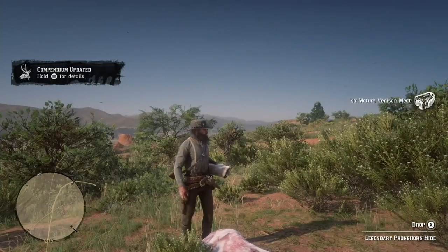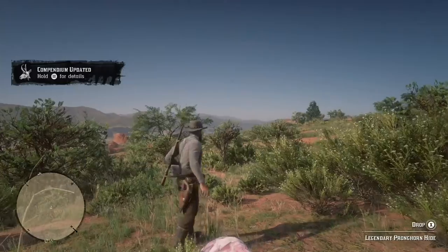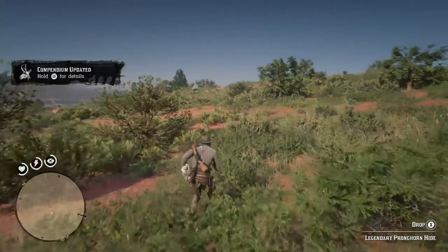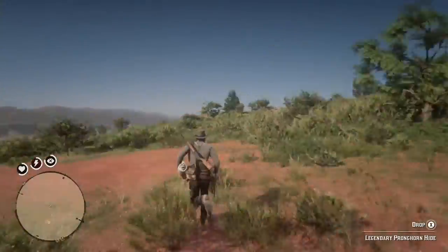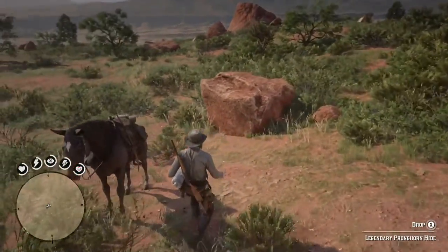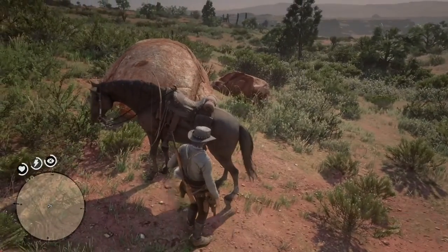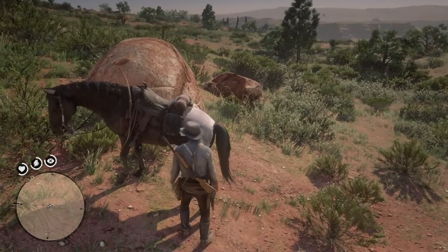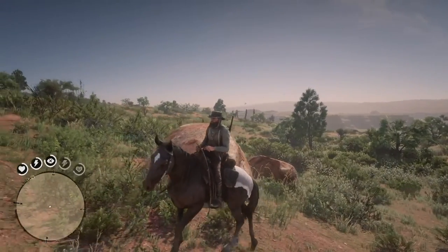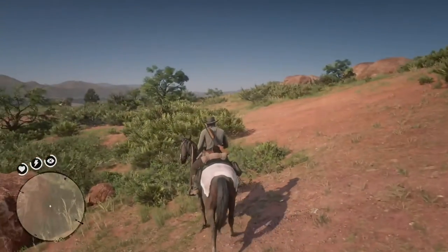I'm going to summon my horse and show you the location of the legendary pronghorn. That actually took a little time, so I fast-forwarded. The legendary pronghorn is the farthest west animal — I will show you on a map where it's located. Let's take a look here.